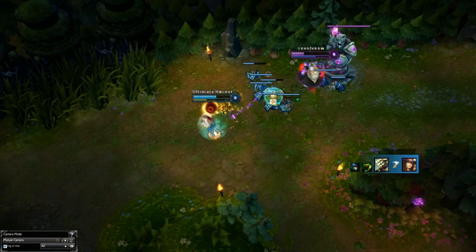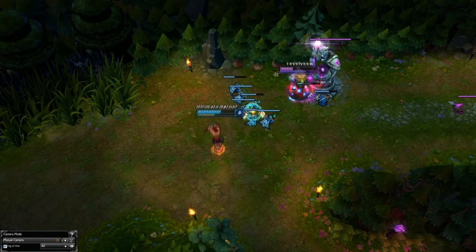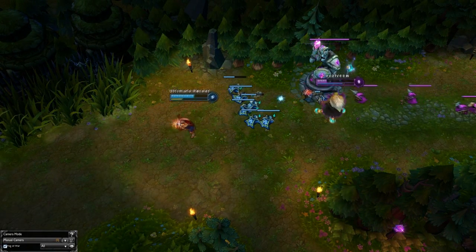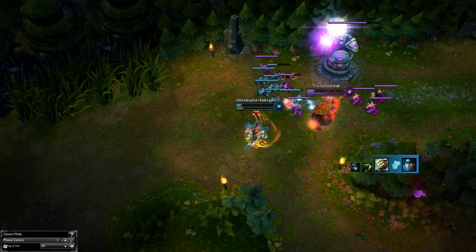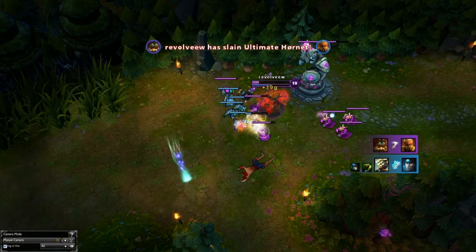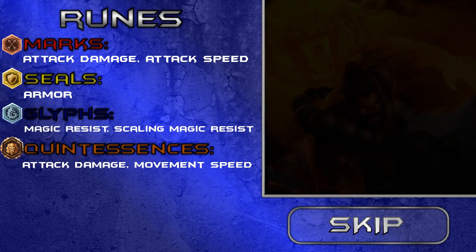You're going to see information about masteries, runes, and items in a sec — you can press the skip button if you'd like to skip those sections. Anyway, let's talk about runes.